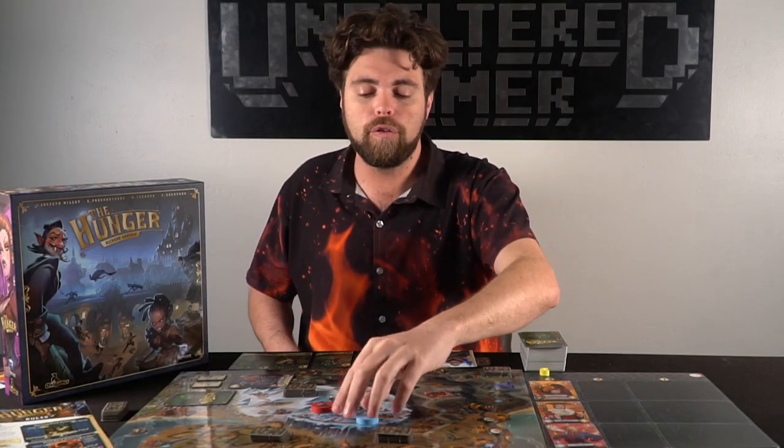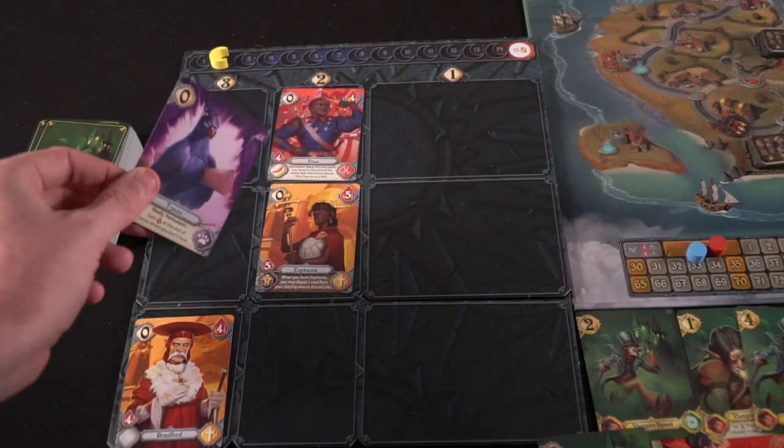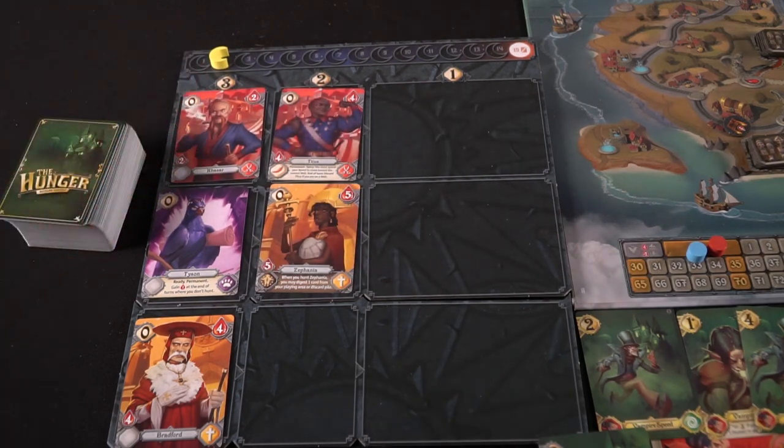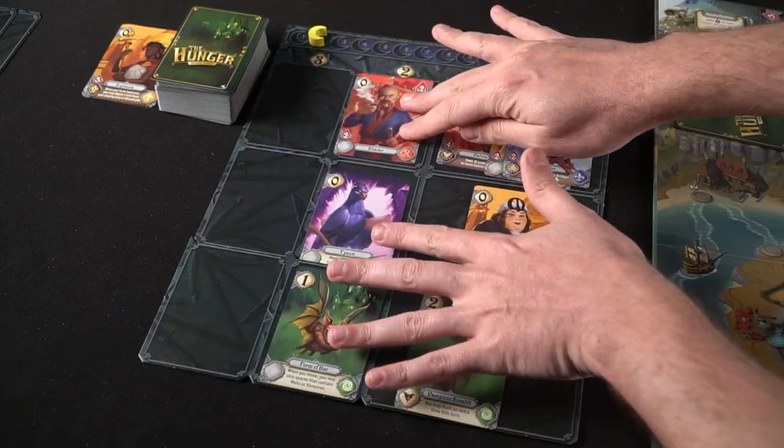Vampires in the castle score points based on their arrival order — first in scores the most, but going too early means losing out on extra turns outside. At end of round, flip all vampire tokens face up again to signal readiness for the next round. On the hunting board, move all characters one space to the right, then deal one new card into each column in the top row. Cards shift down each round, and once a card reaches the last space it costs only one speed — cards get cheaper as rounds progress.